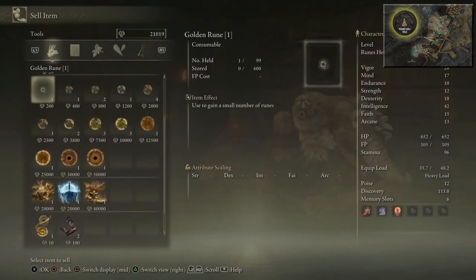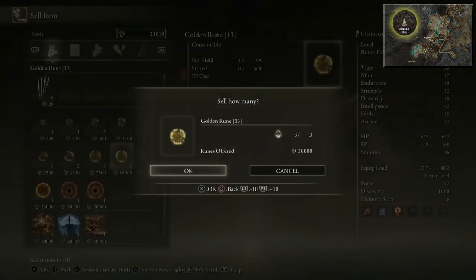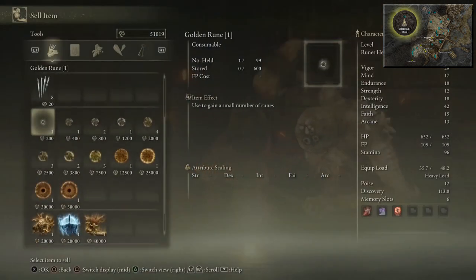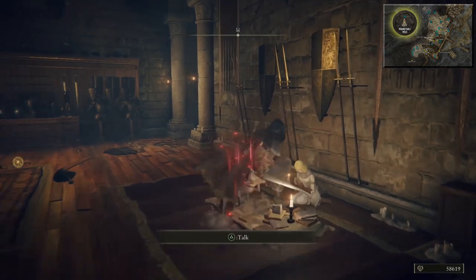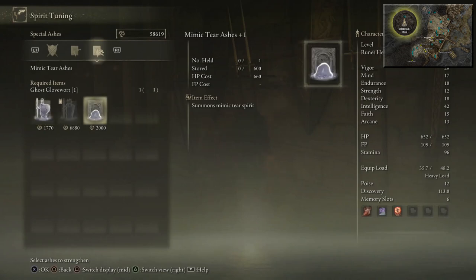I'm just going to sell some runes — 30,000. We'll go for them two as well, that should hopefully be enough. Come over to Roderika. Spirit Tune — go into Special Ashes, and Mimic Tear Ashes — upgrade it to plus five, which you should have the necessary materials to do so. Mimic Tear Ashes is now plus five.